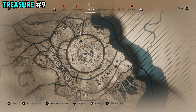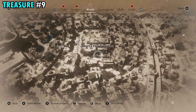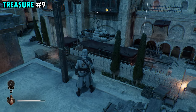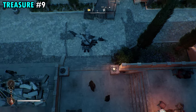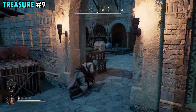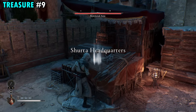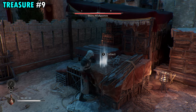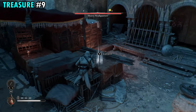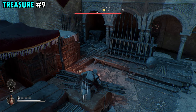The treasure for scroll number nine is going to be found on the eastern side of the city, right on the front side of the Sherta headquarters. Be careful as you make your way in here as it is a restricted area and you can get attacked. As soon as you walk in, take a left and you're going to find the treasure on this box over here. Since it's right at the front you shouldn't have to fight anyone. I'd recommend jumping up on this box to collect it rather than trying to get it from the ground. Once you get it you will have treasure number nine.